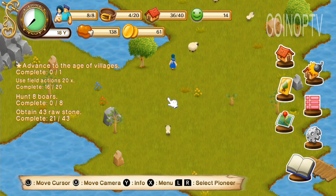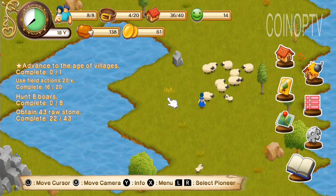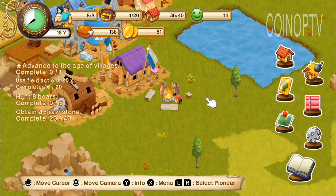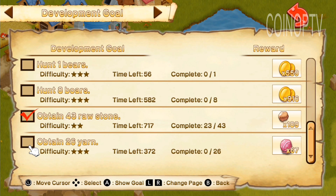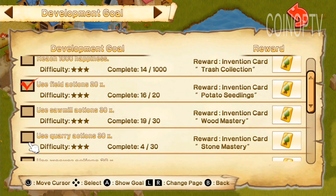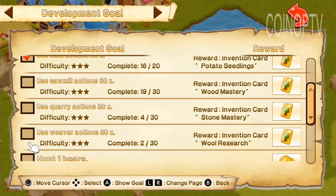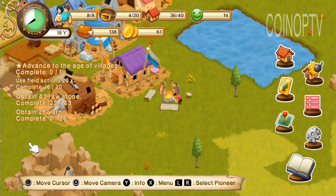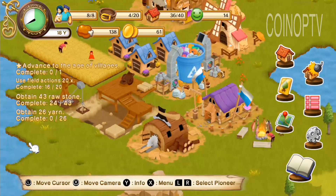You'll notice in the top left corner there is a timer, and you have so much time in a year before the next harvest. Each year's harvest is kind of that money sink to build tension — it takes a certain amount of food depending on the number of pioneers you have, and a certain amount of money depending on your buildings for upkeep, and you pay those amounts.